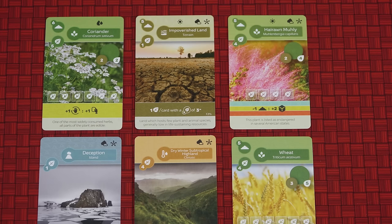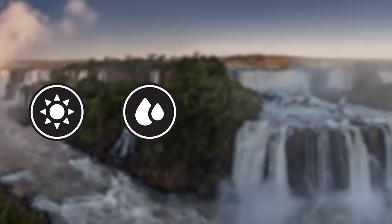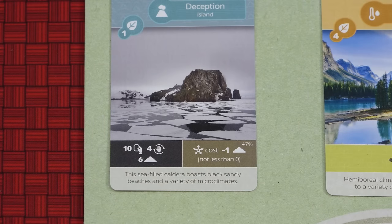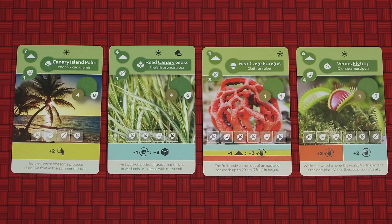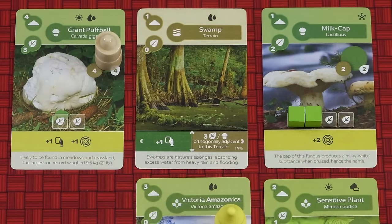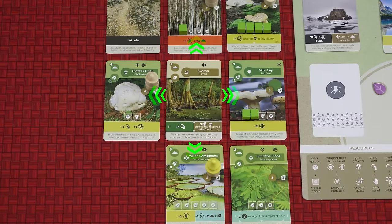Many of the cards have small icons in the top right. These are habitats and there are four of them in the game: sunny, wet, rocky and cold. Habitats don't do anything specifically but are referred to by other cards. For example, this island ability gives you a discount of one soil whenever you plant a cold card. And this objective is for having at least 8 rocky cards. Similarly, the 4 different types of flora card are shown by their icon — trees, herbs, mushrooms, and bushes — and this is referred to by other cards, such as this swamp which gives you 3 points for each mushroom orthogonally adjacent to the swamp.